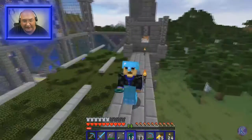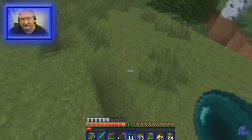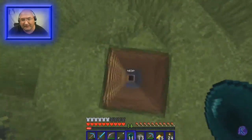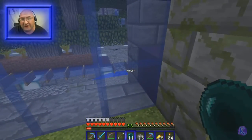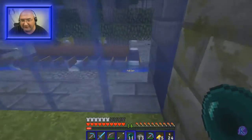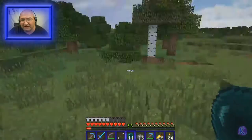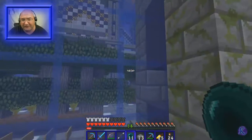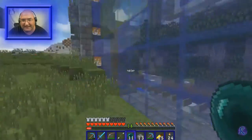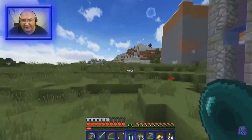I have a little spider farm down here and depending on whether or not I can activate the spawner from standing in here will determine whether or not I work on this. I may also make this spider farm into an automatic farm and bring the products up here if I can activate it from inside.